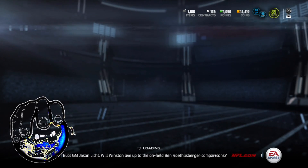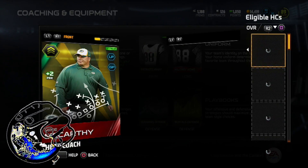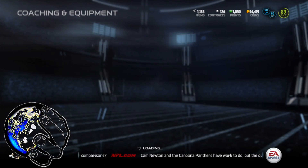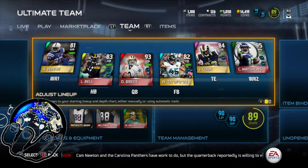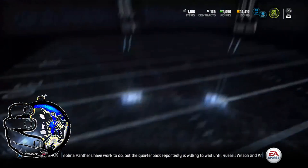First of all, you're going to need this coach to get the long pass ground and pound — the plus 20 from the coach. It's Mike McCarthy of the Packers. I bought him for about 5,100 coins, I believe at the time — somewhere around there. It's between 5,000 and 6,000. I think I got lucky and got him for pretty cheap.